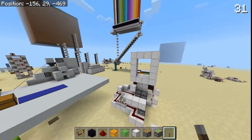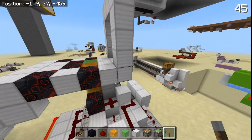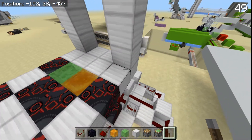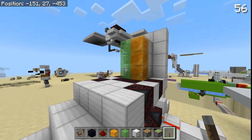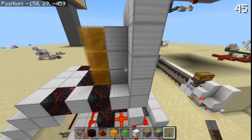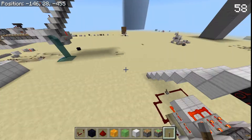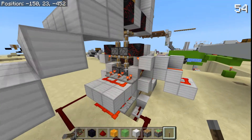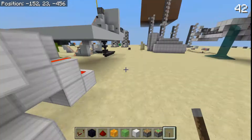Now I did another honey block piston door, and this one involves a triple piston extender, so it's definitely the more complicated of the two. As you can see, that moved the blocks up three times, so now the door is closed. This triple piston extender took me forever to figure out, and it's only two-block tileable.